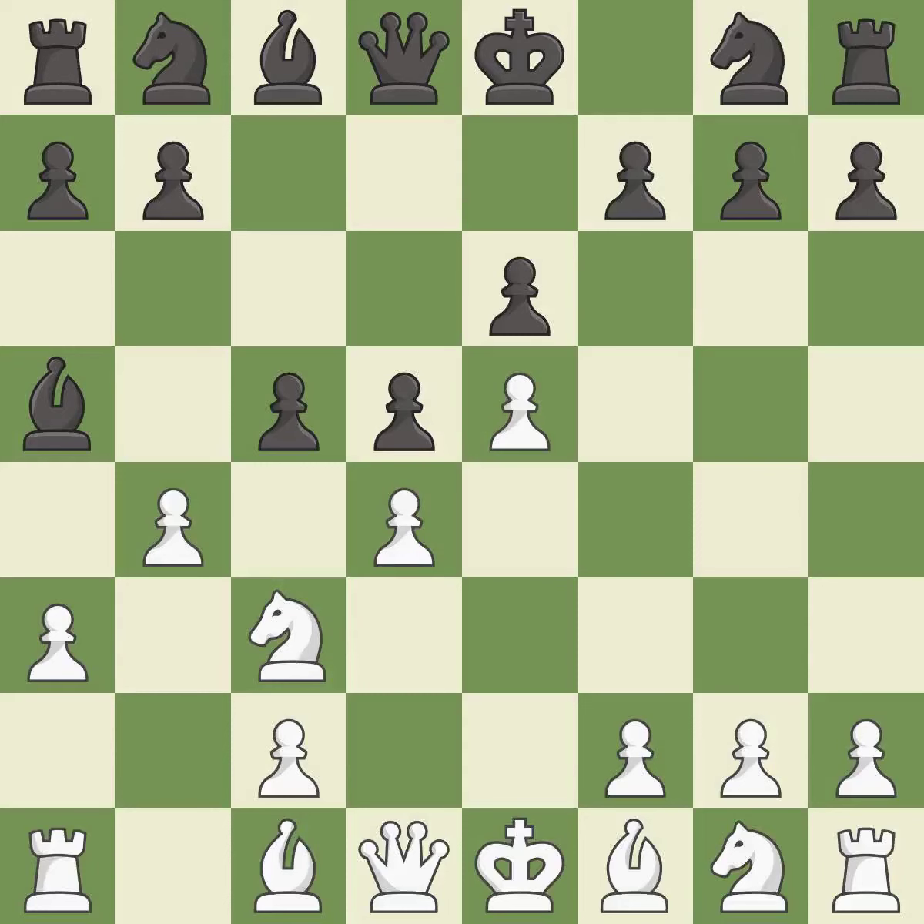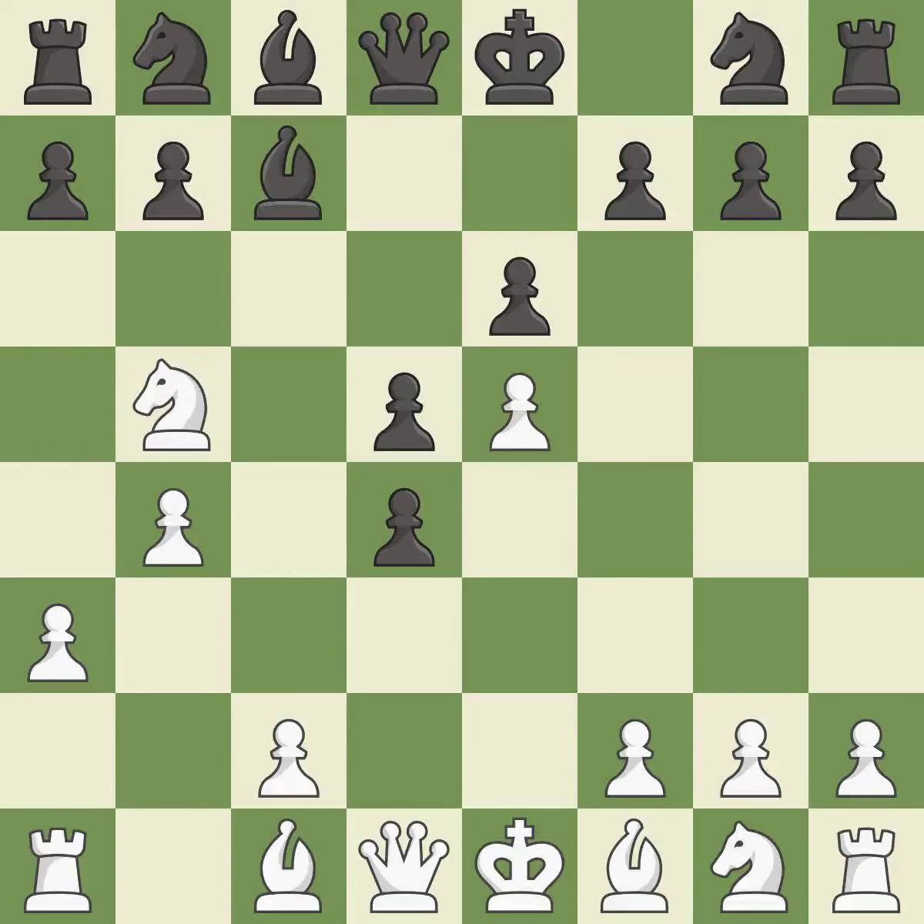b4 unpins the knight on c3 and attacks the bishop on a5 and the pawn on c5. cxd4 captures the d4 pawn and attacks the knight on c3. Nb5 moves the attacked knight and creates three threats: Bca5, Nd6 check, and Nxd4.